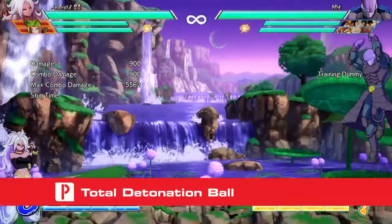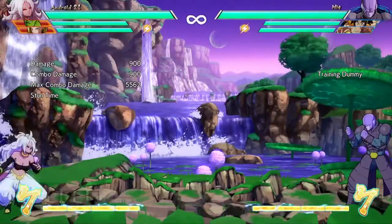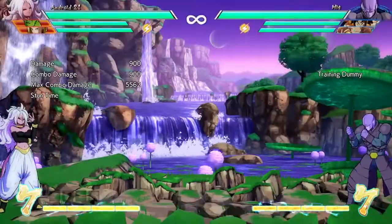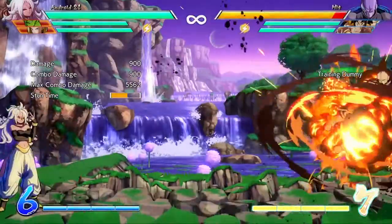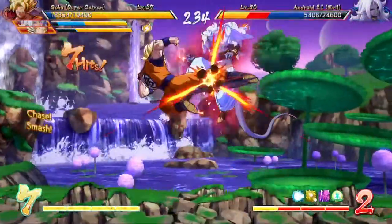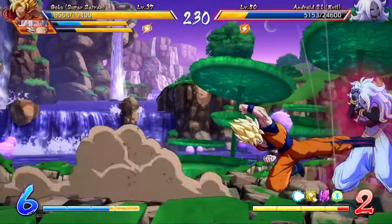The Total Detonation Ball is Android 21's standard projectile attack. The light version travels horizontally across the screen, while the medium version travels at an upward angle and can be used as an anti-air if timed well. The heavy version is the same as the light version except it shoots out much faster and powers up in size and damage as you steal more special moves. Be careful with the heavy version, as it will reset any absorbed special moves you have. All three versions will beat normal ki blasts but clash with command ki blasts such as Kamehameha. You can follow all three variations with a vanish to start a combo.